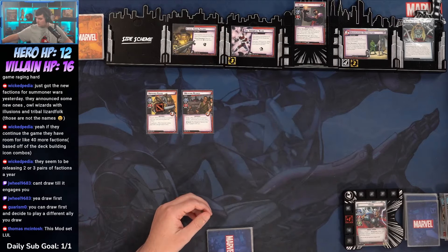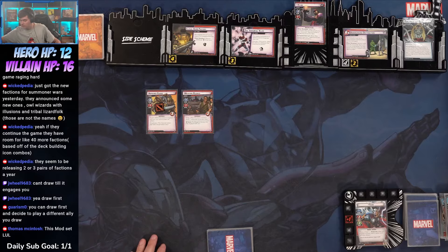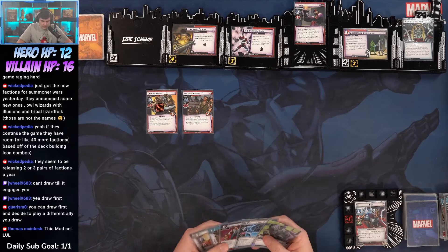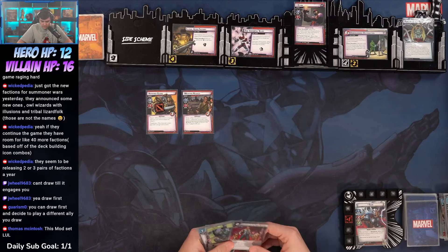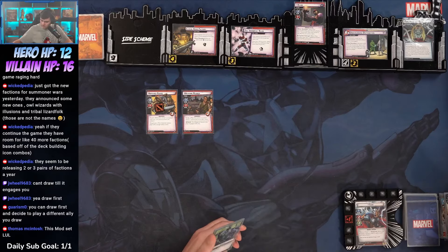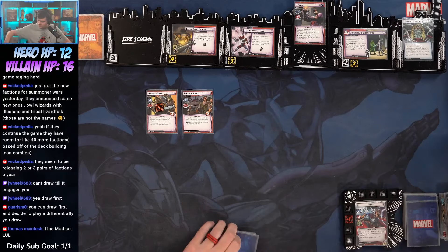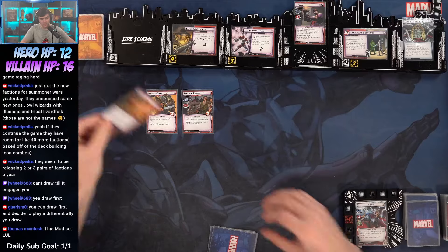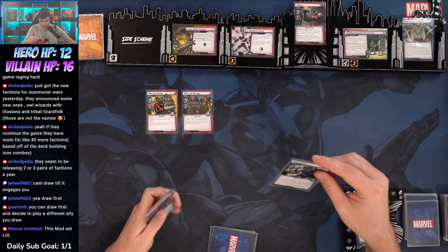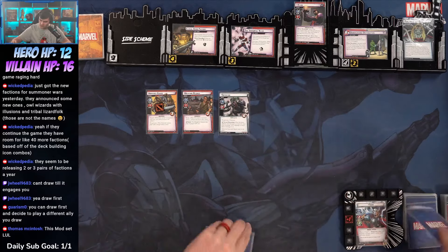Kid Omega is uber gone. Our encounter card is an Illegal Arms Factory — it's going to come in with four threats and one of these nasty encounter cards. Defender of the Nine Realms: discard until we get a minion. Scorpion — after Scorpion attacks and damages the character, stun that character. If it's already stunned, deal two damage to it.